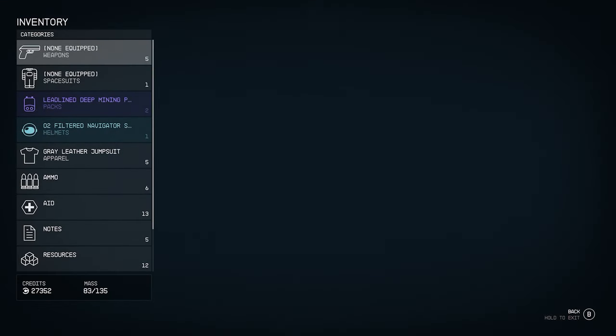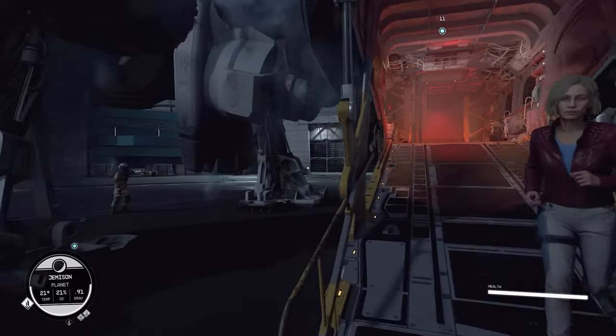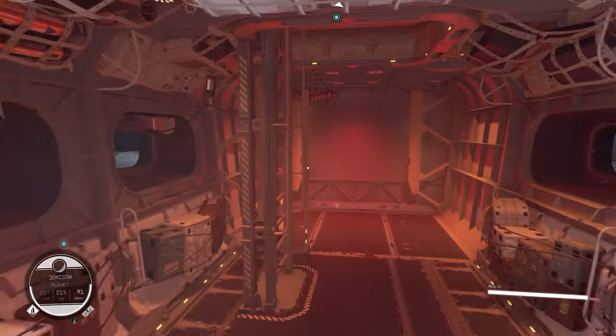This is what the inventory looks like normally when you're just out and about. You can see the mass in the bottom left hand corner. You can't interact with your ship storage from that screen — you have to go onto your ship.